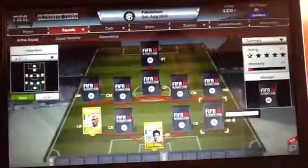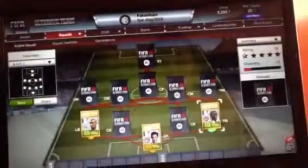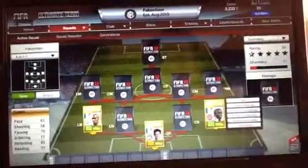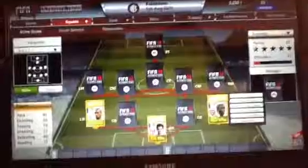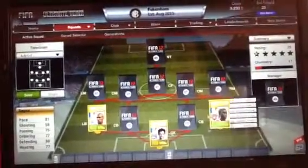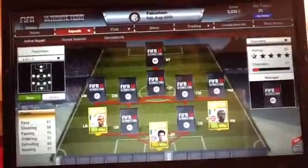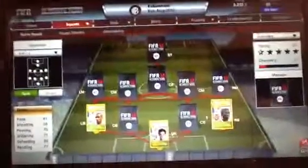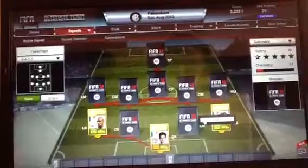In right back we have Sagna, the other Premier League player — 81 pace, which is alright. This is all you want really from a right back, especially because you want basically 80 pace or more. Luckily Clichy has 89, but Sagna has 81 pace, 75 passing, 77 dribbling, 80 defending and 77 heading, which is pretty good for a right back in terms of defending stats.